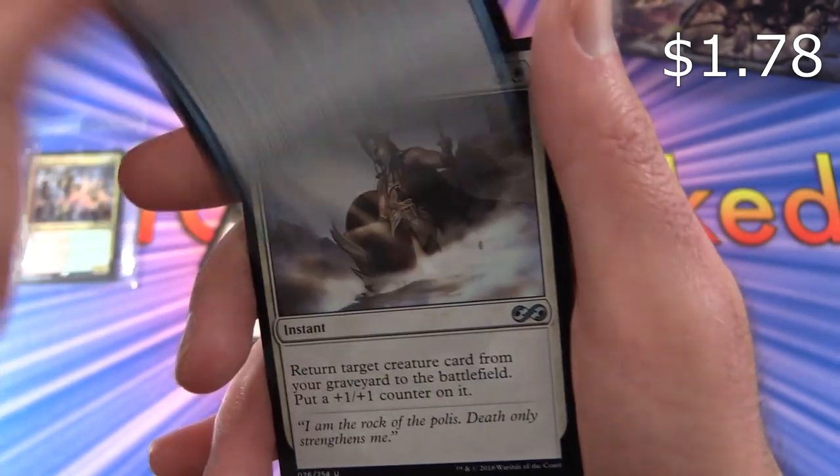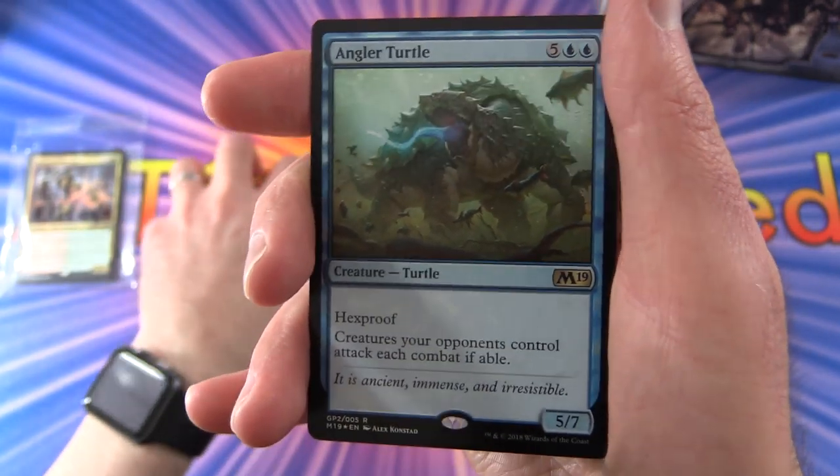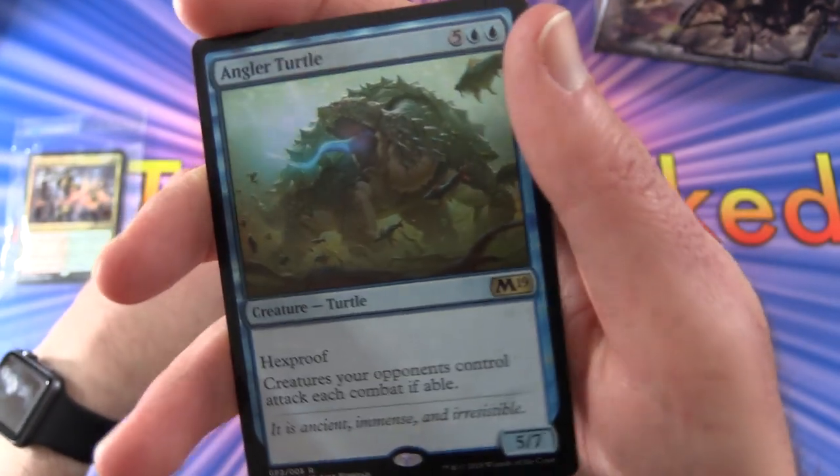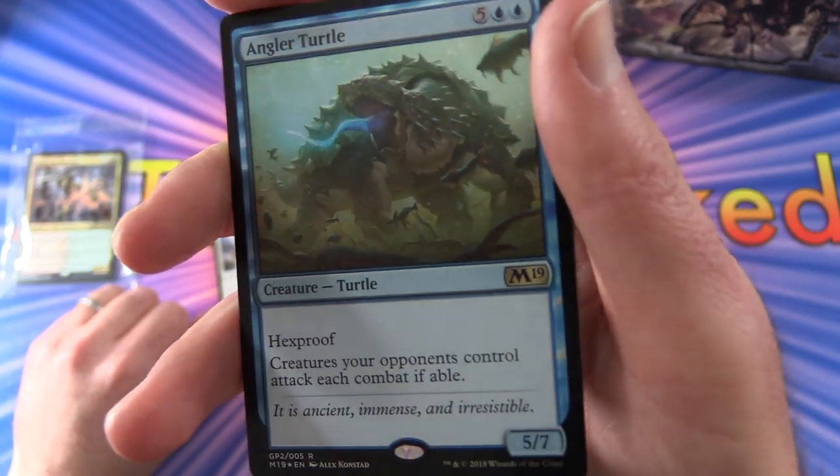Sleight of Hand, Miraculous Recovery. And a foil rare Angler Turtle - creature Turtle, 5/7 for 7 mana. Has hexproof. Creatures your opponents control attack each combat if able.